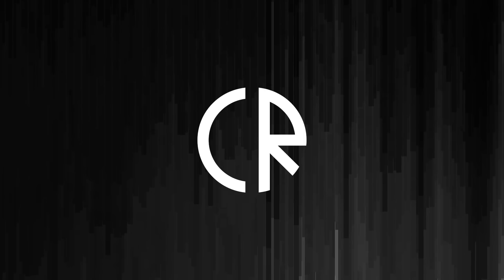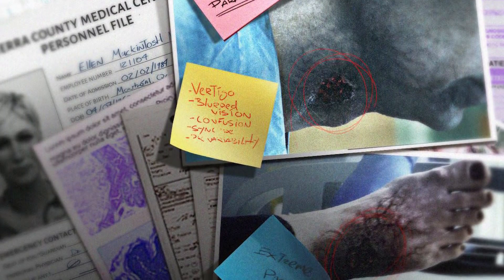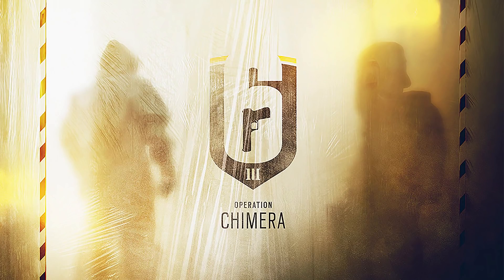Hey guys, welcome to the Core Rush Channel. I've been playing the technical test server today and having a lot of fun. When I finished, I found out that on Reddit there had been a puzzle found on the technical test server. It's actually on the Oregon map — there are QR codes and other stuff, and if you put them all together, it gives you enough information to go to a website, put in a password, and get a bunch of cool information on the new Operation Chimera Zombie Mode.